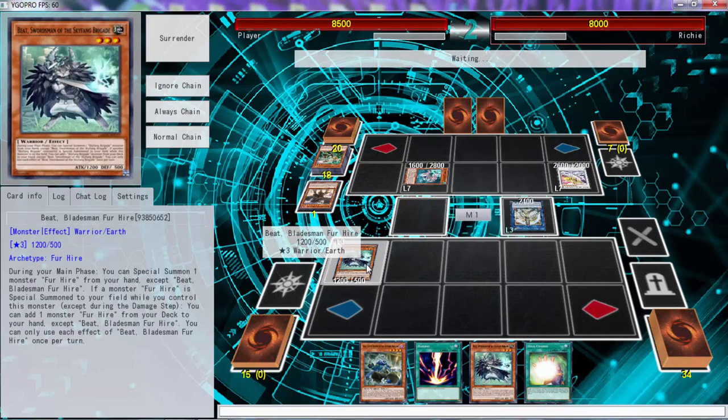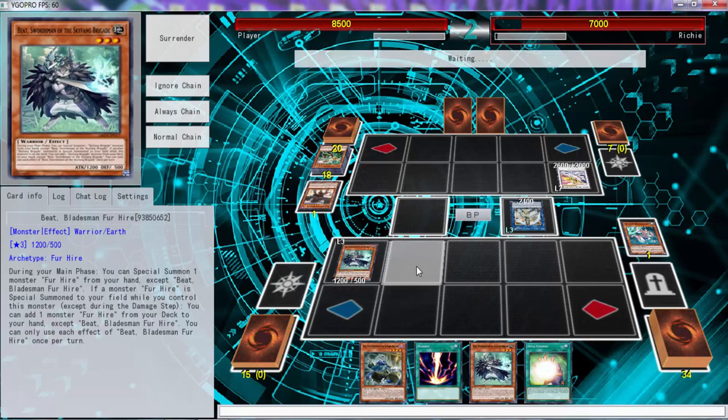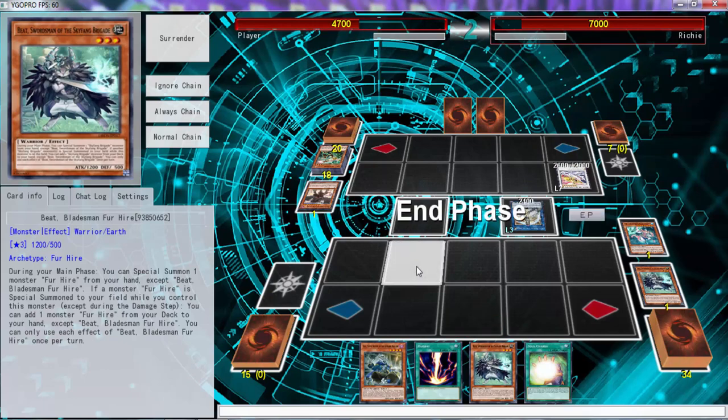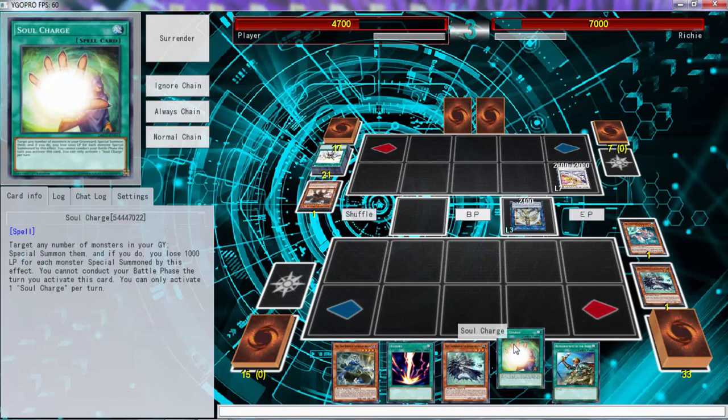If he plays that I'm pretty sure — he has eight extra cards so I'm guessing he doesn't play Tomahawk. He can banish my Fur Hire, that's fine. You just have two sitting in your hand doing nothing — oh my god. I can't OTK him because I'm playing Fur Hires.